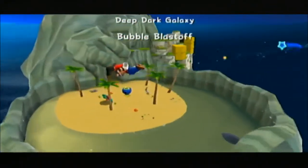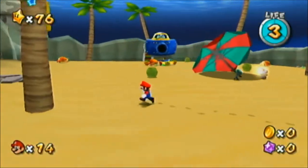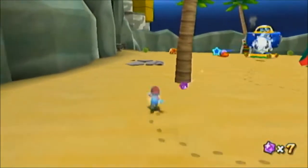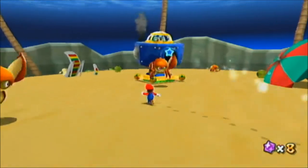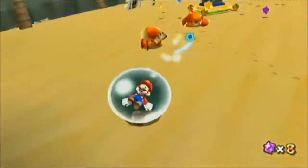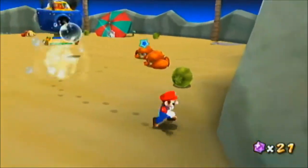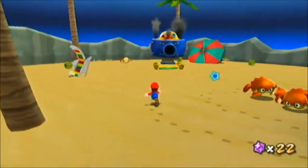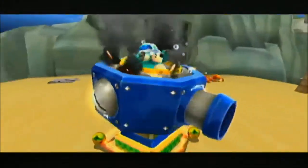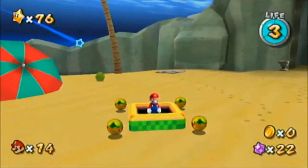Ironically the boss is actually at the beginning of the level. You have to hit coconuts at this mole in the cannon — it's shooting out water. You can also jump on top of it, but that might be a little tricky in some situations. Yeah, here he's gonna start shooting them faster — but there he goes. Now when you defeat him you can use the cannon.